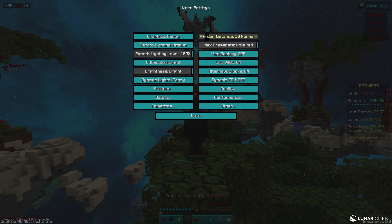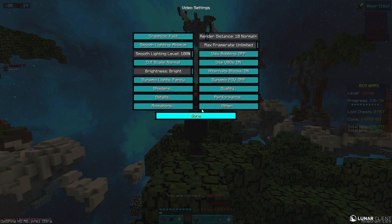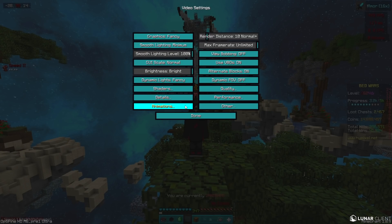For the video settings, you can copy everything. For graphics I use Fancy — if you have a bad PC you can use Fast, but it doesn't really matter. I just like Fancy because you can see through the leaves and there are a bunch of little details with water and shadows etc. For render distance I have it set to 10 because I play Bedwars and I don't really play game modes that require higher render distance.